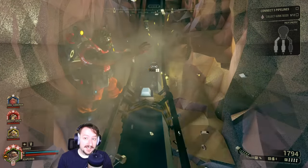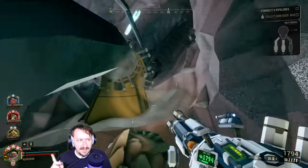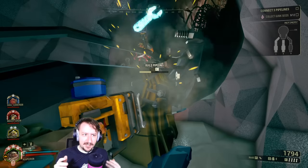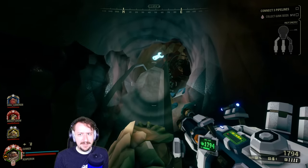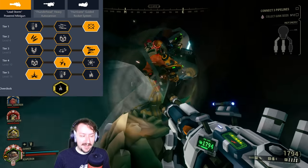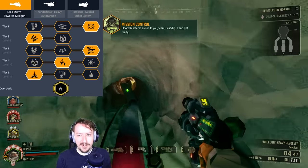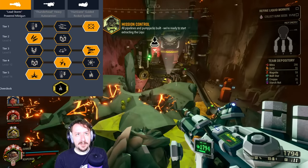For our second build, we have a Gunner classic — Fire Gunner. We're taking Burning Hell with the Minigun as our primary. Burning Hell is an amazing overclock that basically gives you a short-range flamethrower on the front of your Minigun. The downside is your Minigun heats up faster, which you can actually take advantage of with your Tier 5s. In Tier 1, better accuracy is good, though increased rate of fire is also really nice. Tier 2, more ammo so you can use the flamethrower more often.